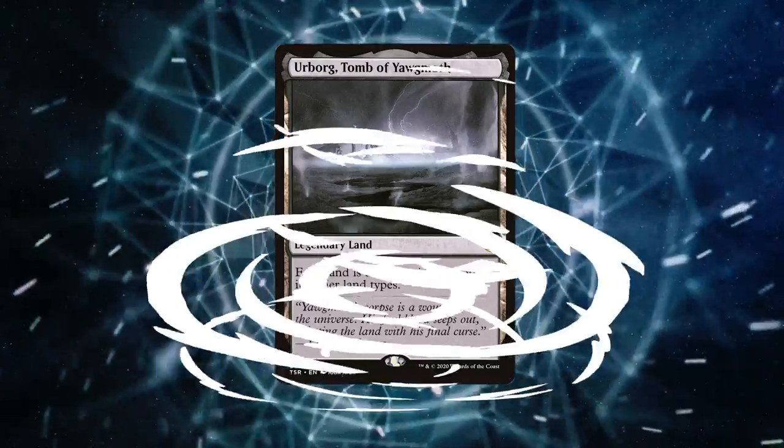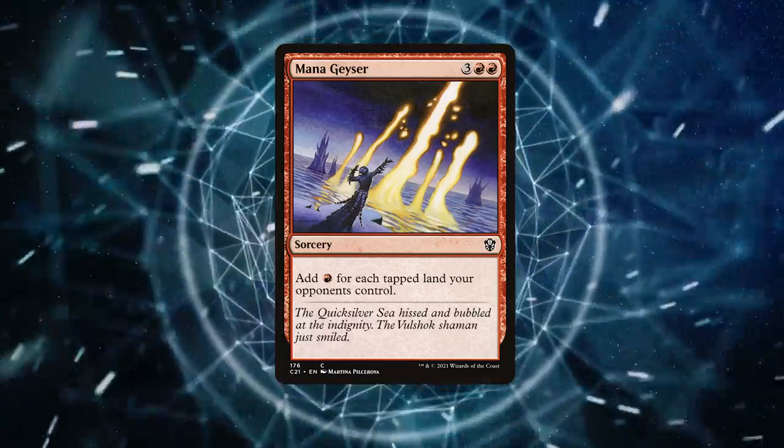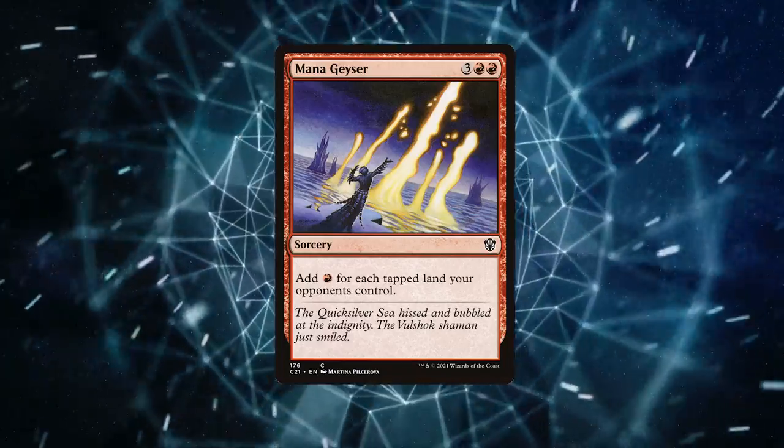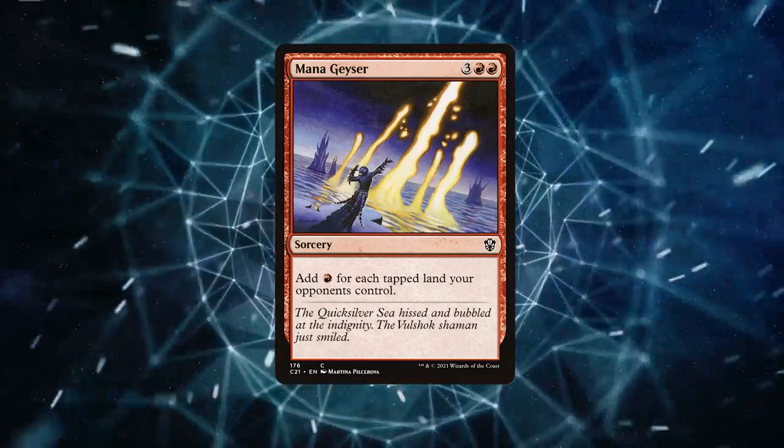But wait, there's more. Meet Mana Geyser. This red gem can net you a ton of mana by tapping your opponent's tapped lands. Imagine the X value on Torment of Hellfire with all that fury mana in your pool.